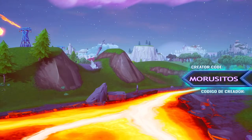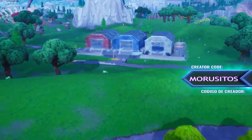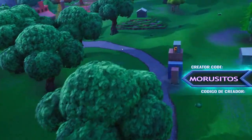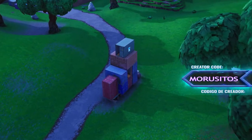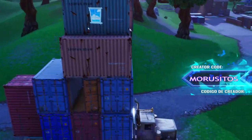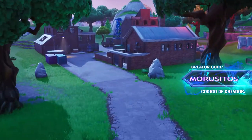Now we're gonna move to Dusty Depot, and the location should be somewhere around here where there's a truck with several containers. There we go, that's a truck with several containers, and here we go — that's another container with windows.